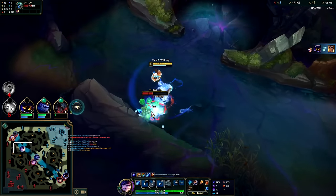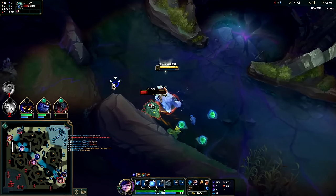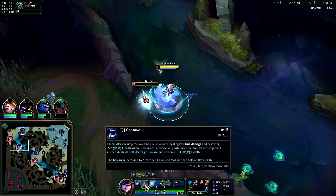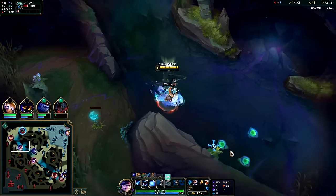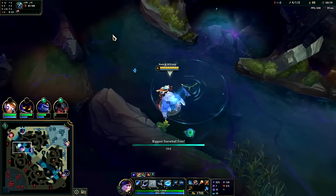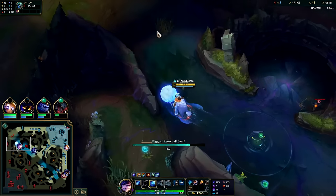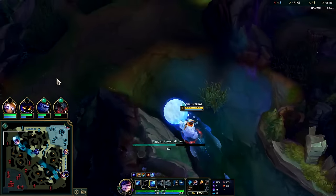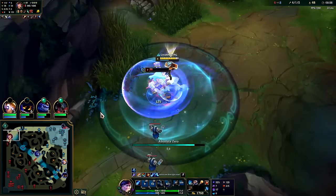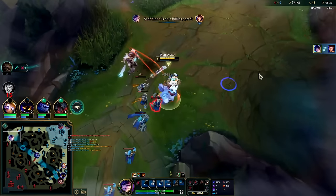Looks like Aatrox is about to get himself killed. I'd like to have my Q up ideally for the gank since I'm maxing it first and it's a big source of damage. I also have R, so I should be able to kill Garen. We've got the scuttle speed up and W on — I don't think that ward can see us. Hey friend — we get the knockup into E spam, auto Q, get the snare into R, and down he goes.